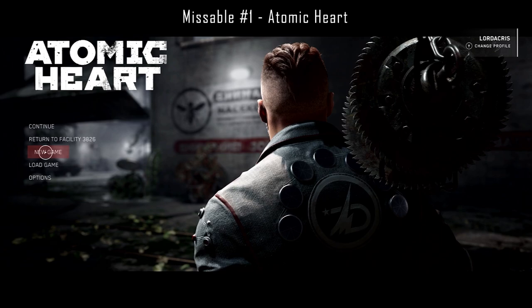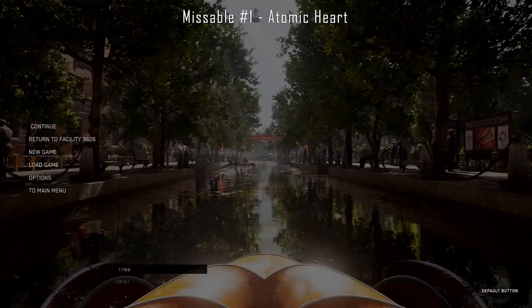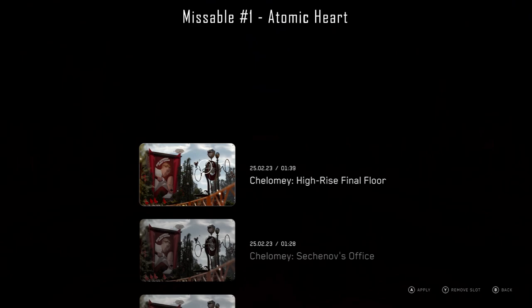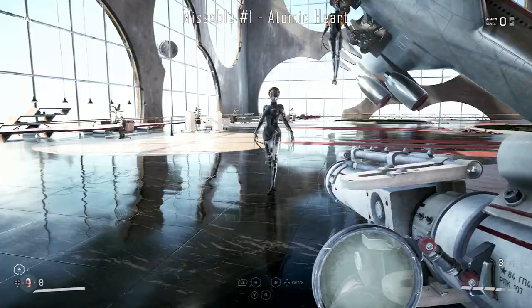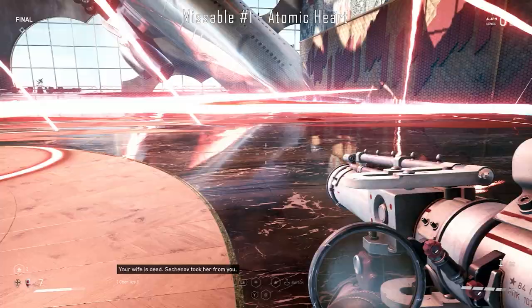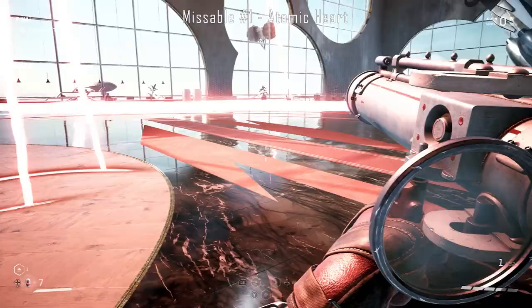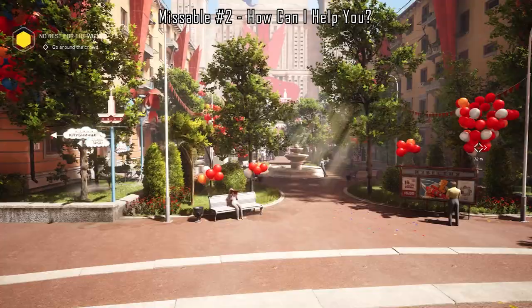The first missable is Atomic Heart, which is to complete the game in hardcore mode. Although it doesn't state it in the description, Armageddon is actually the hardcore mode. Method one is to play through the entirety of the game on Armageddon. The second method is to play through on a difficulty of your choosing — I went through on Peaceful Atom. Once finished and the twins are killed, go to new game, select Armageddon, and as you spawn into the gondola, load your previous save from just before the twins boss fight. Defeat them again and the Atomic Heart achievement should pop.